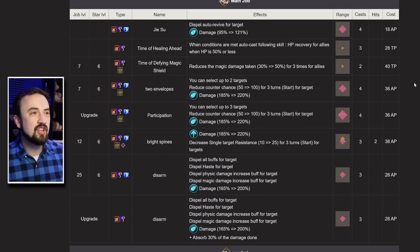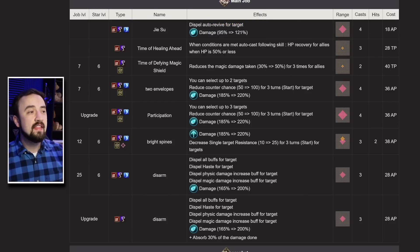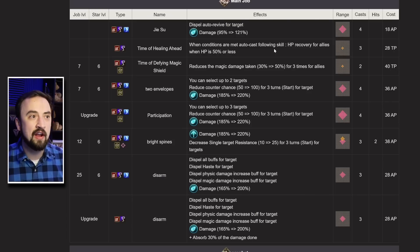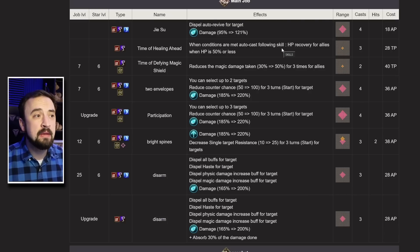Her first move in her main new job is Dispel Auto-Revive — Re-Raise Remove. It's a cheap move, four uses, medium range, single target. Then she has two great TP moves. She can give a group buff to her allies that is HP recovery when you're at 50% or less. She could walk up to Celis and Astreus on her water team and say: first time you drop below 50%, boom, you're getting a heal. Really powerful PvP buff.